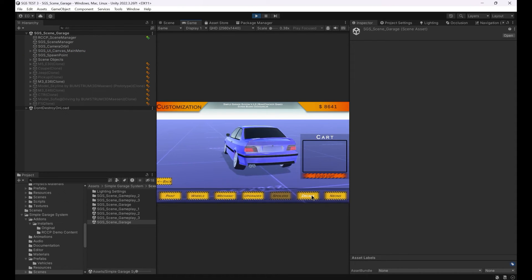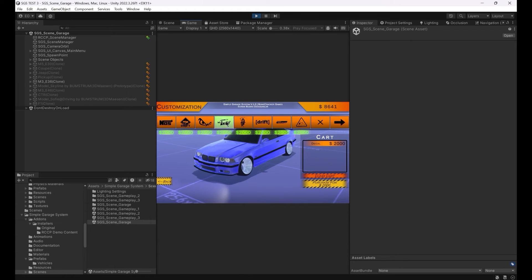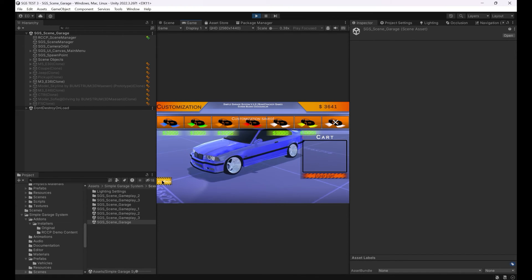Let's talk about decals and neons — they won't work with the built-in render pipeline. Their shaders are working with Universal Render Pipeline only. If you're going to use the built-in render pipeline, you can disable or remove the decals and neons button from the UI canvas.